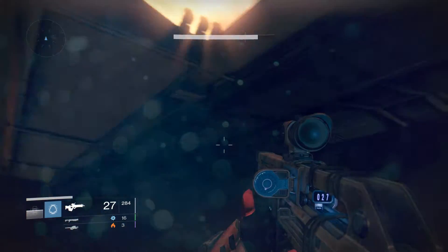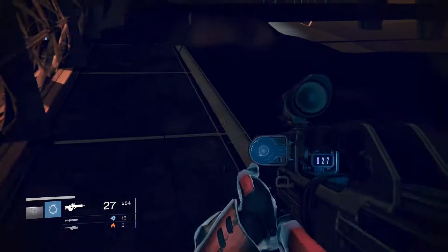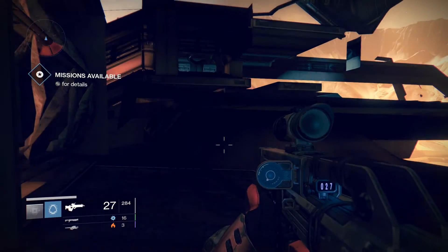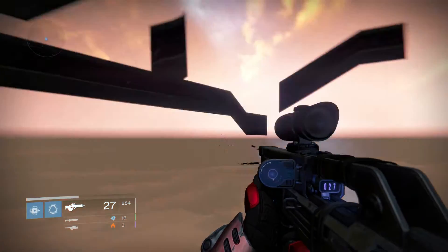You want to come underneath the map here and just jump up onto here. I know it's an old glitch but I haven't recorded it before and some people might not know about it. So you want to jump up onto this second balcony here.